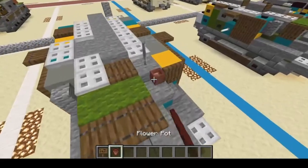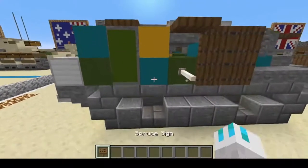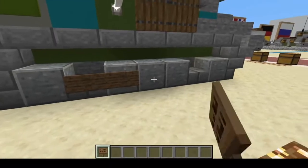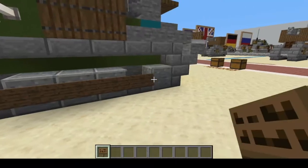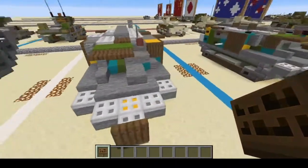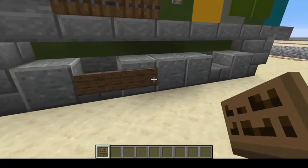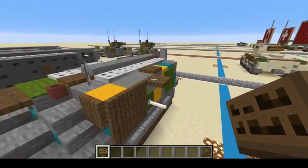Your flower pot: one goes here and one goes here. Next, spruce signs go along the tracks right here — and right here.